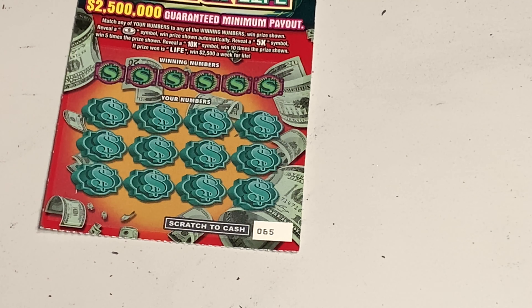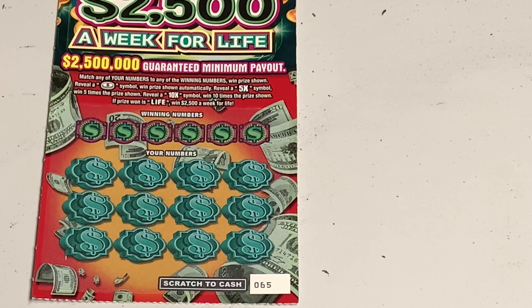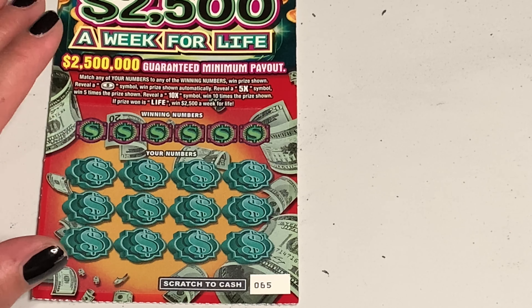We have the dream ticket — the ticket that I'm sure everyone would truly love to have. $2,500 a week for life, $2,500,000 guaranteed payout. Love that. Matching your numbers to the winning number. Coin symbol is instant win, 5x, 10x, and the word 'life' will get you $2,500 a week for life.